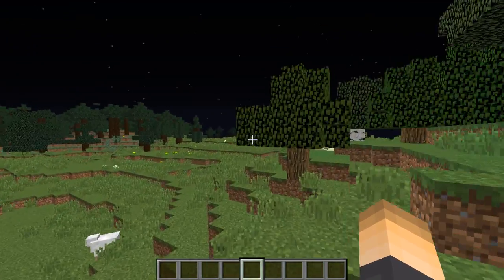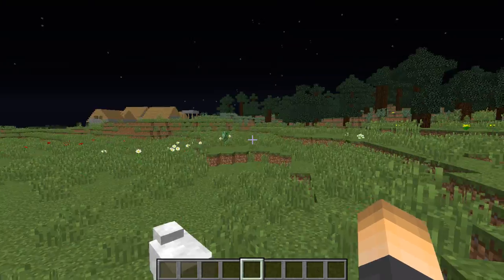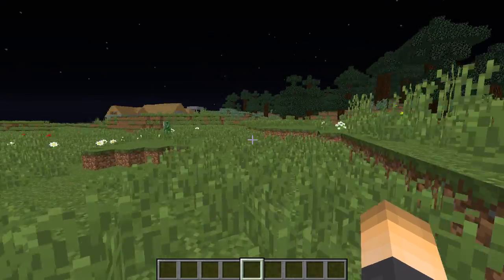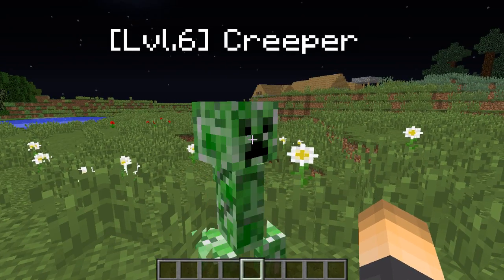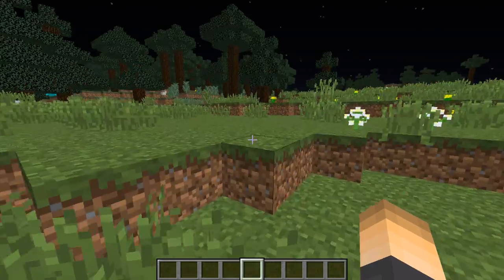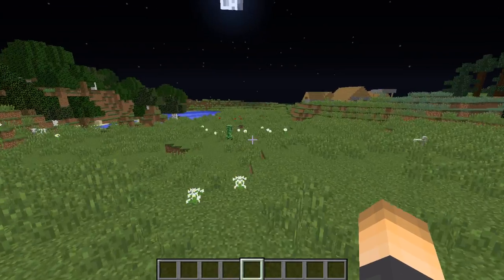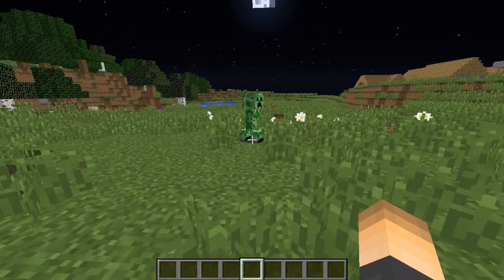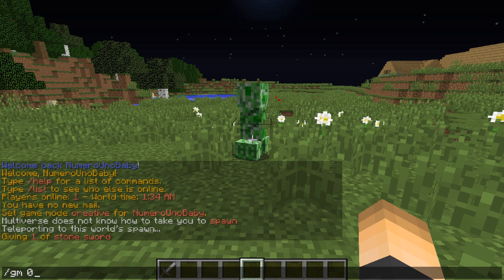Obviously mobs will move around and make their way back to spawn even if they're high level. As we can see here — a level six creeper! That's pretty cool. Level six compared to like a level one creeper. Let's go see how hard it is to kill this mob and see how many hits it takes.